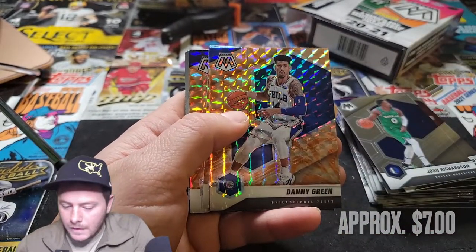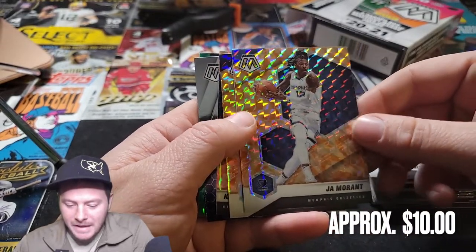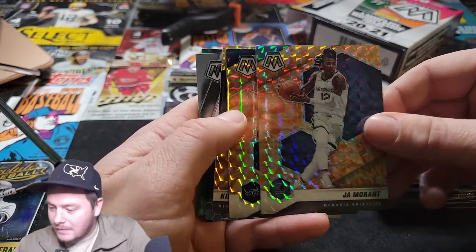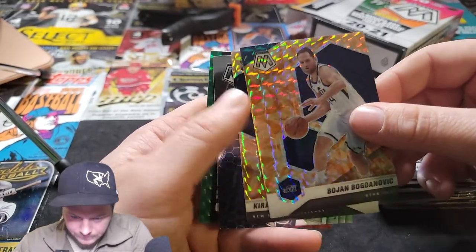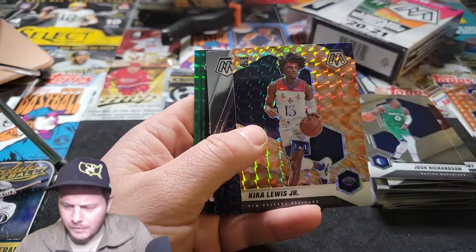Okongwu. Danny Green orange box variant. Ja Morant — beast, absolutely. Having a great year, some really good blocks. Ja Morant's just turning into an absolute superstar. And then Bogdanovic too — his dad is a former great for Portland. Bojan, yeah, he's getting it done as well, starting to put up some big numbers.